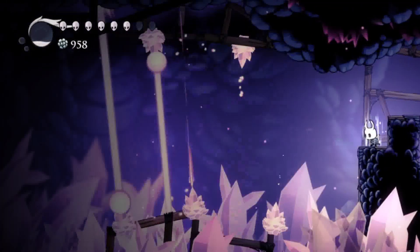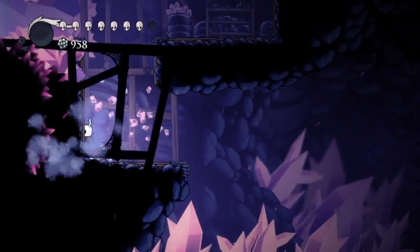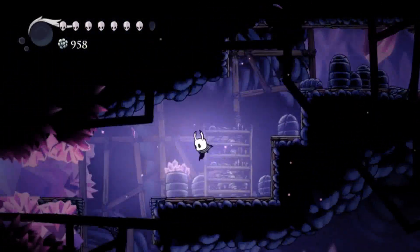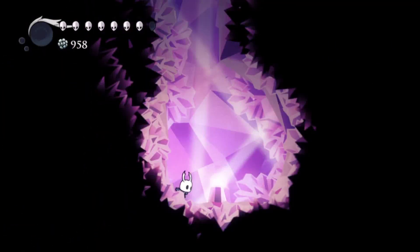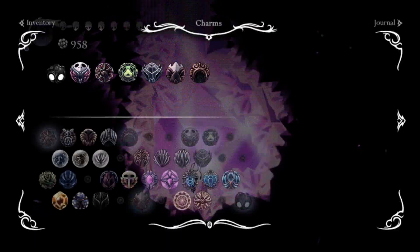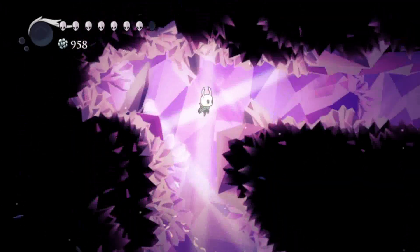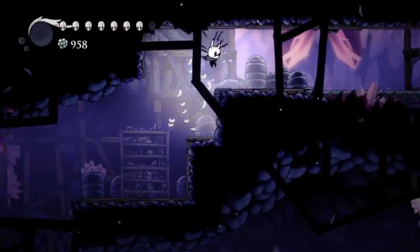Let's heal. You can go back up, so you can fast travel. You'll see this crystallized room — get the charm Deep Focus. It's the opposite of Quick Focus: you can heal by two masks, but it's going to be longer. Let me show you how you can fast travel — crystal dash here.